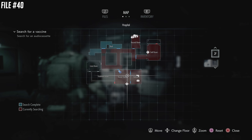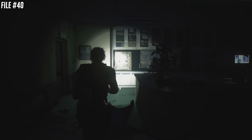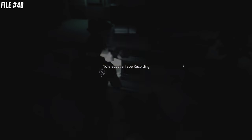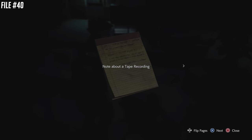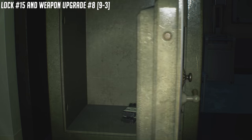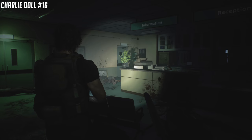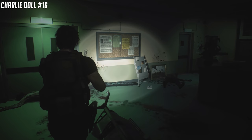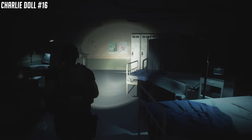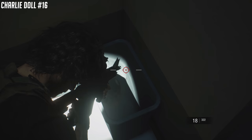File number 40 is at the nurse's station. There's going to be a safe in front of us — first get this note (file number 40), then go to the safe itself. This is lock number 15 and weapon upgrade number 8. The combination is simply 9 left, 3 right. There are the dual magazines for the assault rifle, which is fantastic. Charlie Doll number 16 — a little side room connected to that nurse's station has a little garbage can in the corner right behind a door. If you're missing one Doll, that's the bobblehead you're missing.